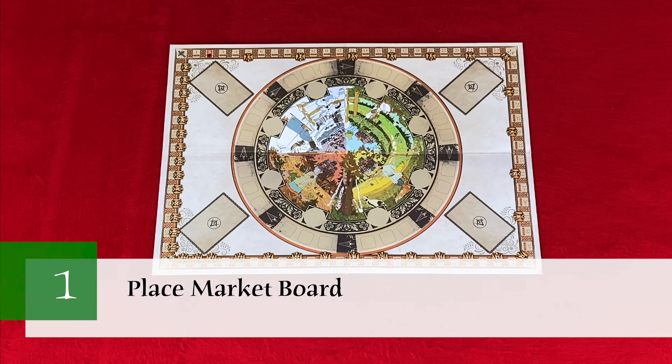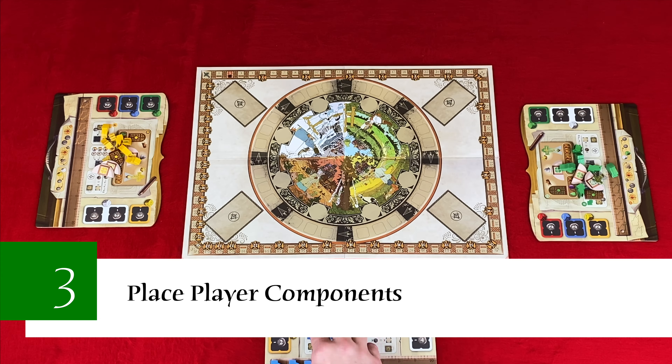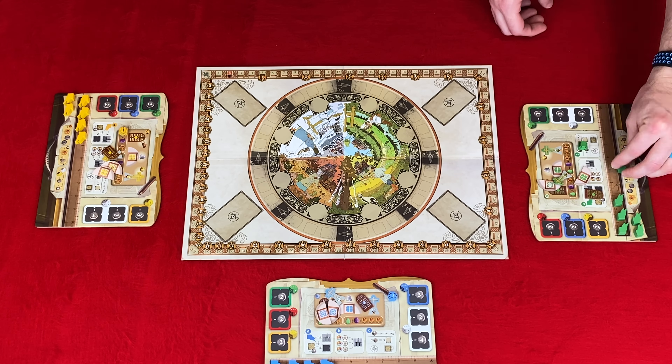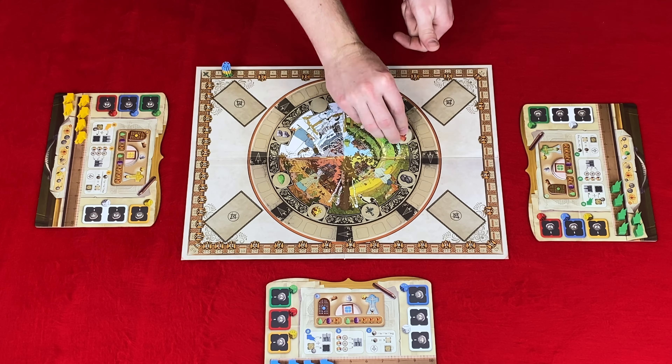Now let's take a look at the setup. We're going to be setting this up for a three-player game, which takes eleven steps. Step one: place the market board in the center of your play area. Step two: get player components — choose a color and get the corresponding workshop board, banners, ornamentations, and score markers. Step three: place the player components. Place the workshop board in the center of your player area. Place four banners on your inventory and two outside your inventory on your workshop board. Place the ornamentations on the matching spaces in the center of your workshop board. Place your score marker on two on the recognition track with the plus-40 side face down. Step four: place resource tiles — shuffle the resource tiles and randomly place one on each of the eight spaces in the middle of the market board.